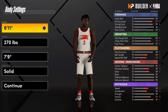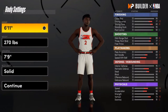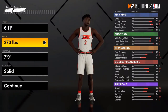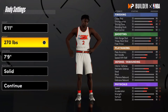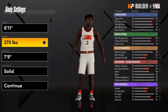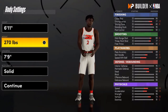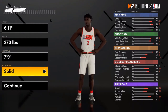Right here guys, as you can see, we have the height, weight, and wingspan. For height you want to choose 6'11" — not seven foot, but 6'11" is cool. Weight: 270. I've always said in my videos, never ever make a center or any position max weight — it makes no sense. The opponent will more than likely be 10 pounds heavier, so that extra vertical makes a difference. Wingspan: maxed out at 7'9". Body shape, whatever.